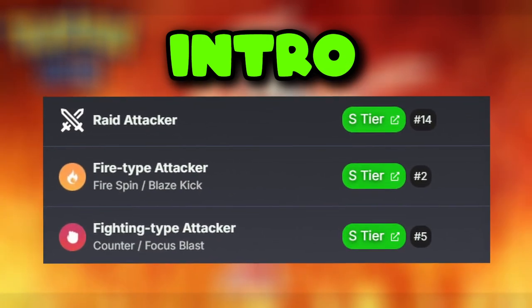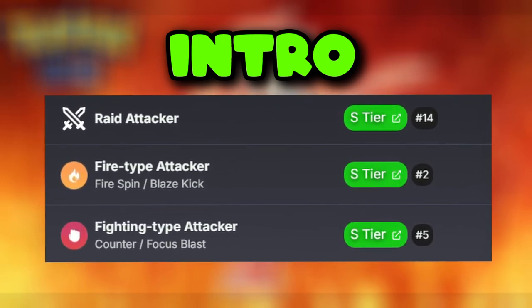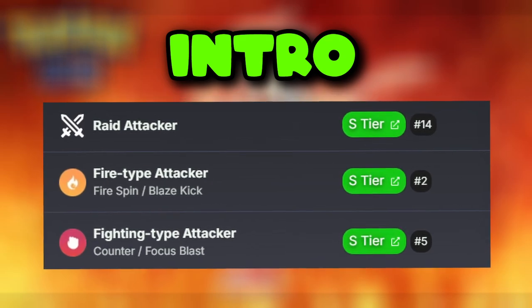With its impressive stats, Mega Blaziken consistently ranks among the top 14 raid attackers overall, top 2 as a fire attacker, and top 5 as a fighting type attacker.